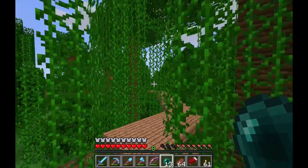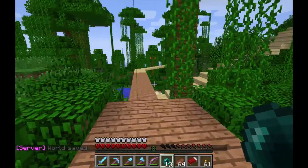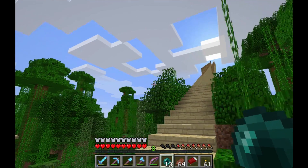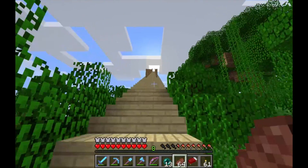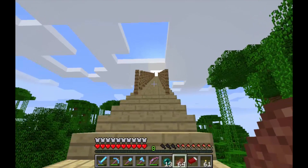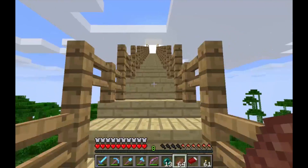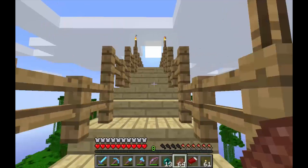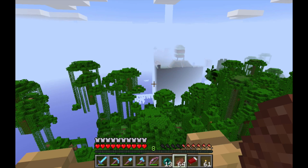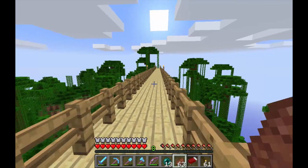I'm going to time-lapse a lot of the stuff later, so it won't take that much time. Here's our first fork — I'm going to head off this way briefly. That is the main road going off that way; this is a little detour on the side. Jesse actually built this triangle here — it kind of goes up to one of his places on the top of a mountain, and you can actually see my place from there.